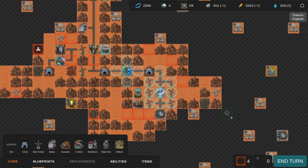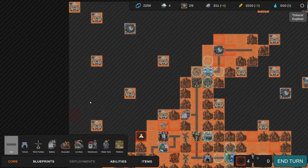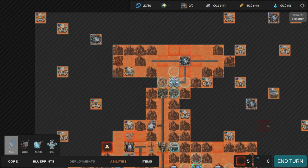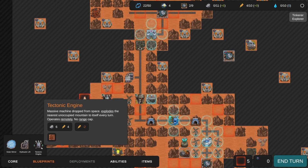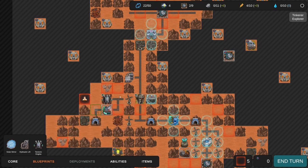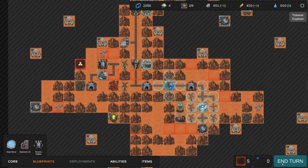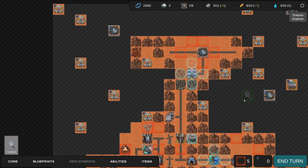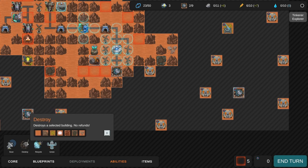We really need water - if we can get water then mountains won't be nearly as much of a problem. I'll build outwards a little bit just so I can see. I can also use the scanner but I'll have to build in that direction anyway. We could build multiple tectonic engines - they only cost two energy per turn, kind of expensive but worth it to remove multiple mountains per turn. We're almost halfway through this game. Let's go hard on tectonic engines. We have enough for a scan.